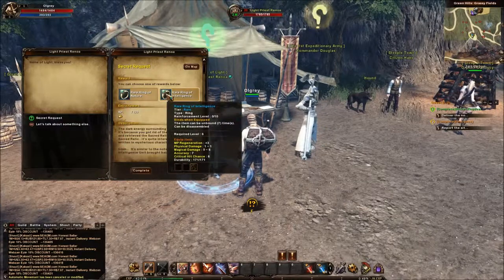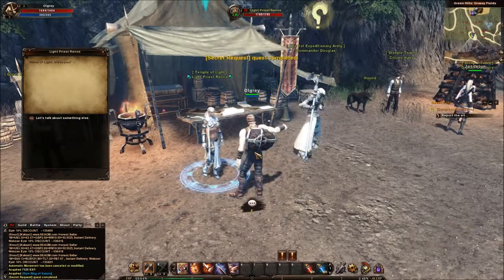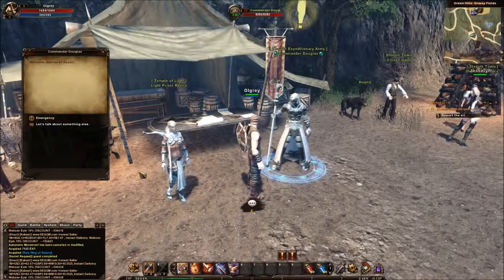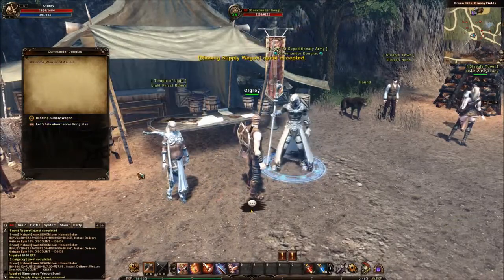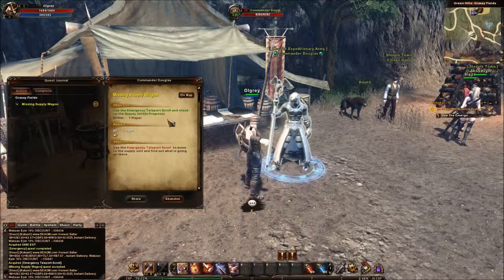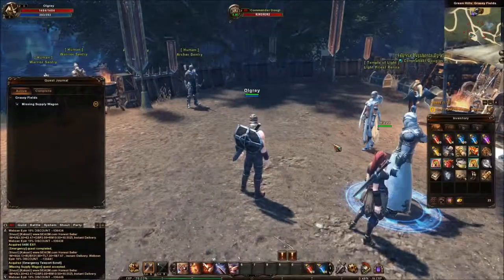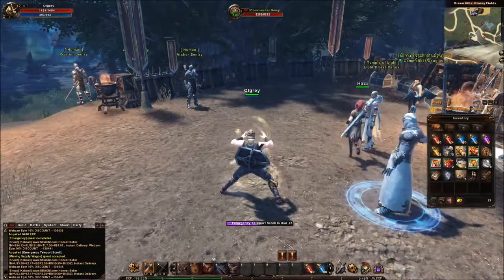GHP recovery — don't need that one then. Complete that, very nice, we'll have some of that. That missing supply wagon: use the emergency teleport scroll and check on the supply unit. One more quest here — Emergency Supply. That looks a bit painful.